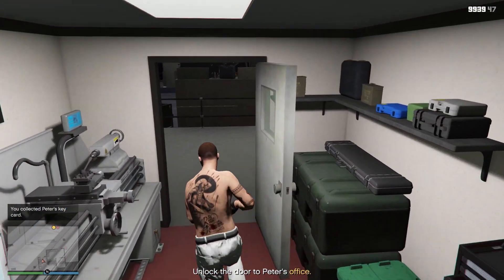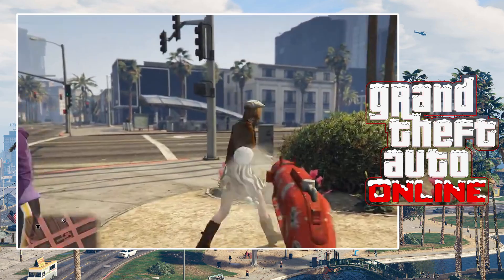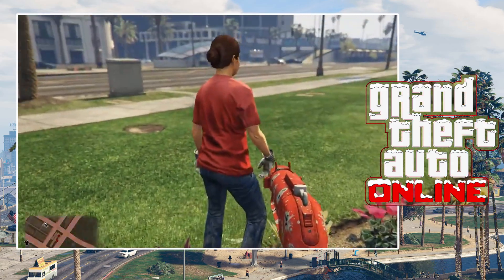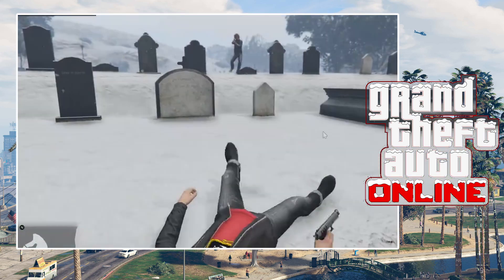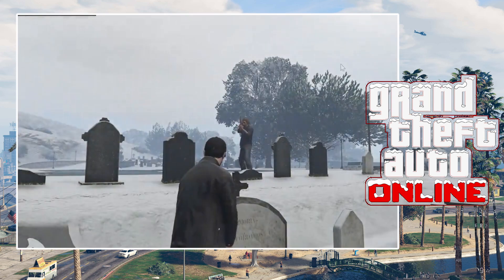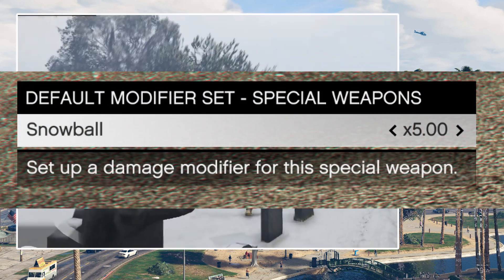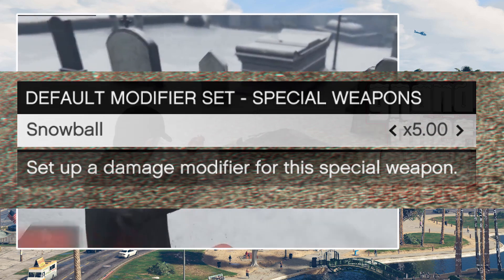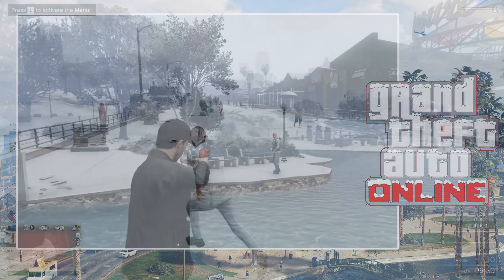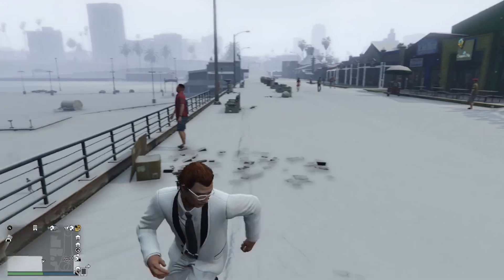There will be a brand new weapon as part of the festive surprise update: the Snowball Launcher. Essentially, it is basically a reskin of the EMP launcher, only this time it fires Snowballs instead of EMPs. It is still a really cool weapon you can use on players and during an adversary mode. It is also an option creators can enable in custom adversary modes, where you can change the damage of Snowballs. You don't have to pick up Snowballs anymore — you can use your very own dedicated Snowball Launcher.